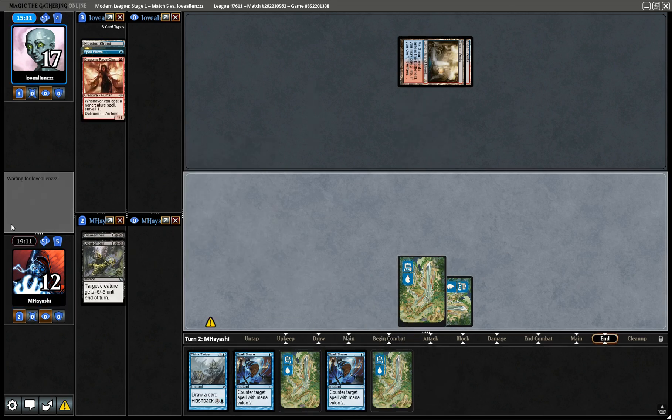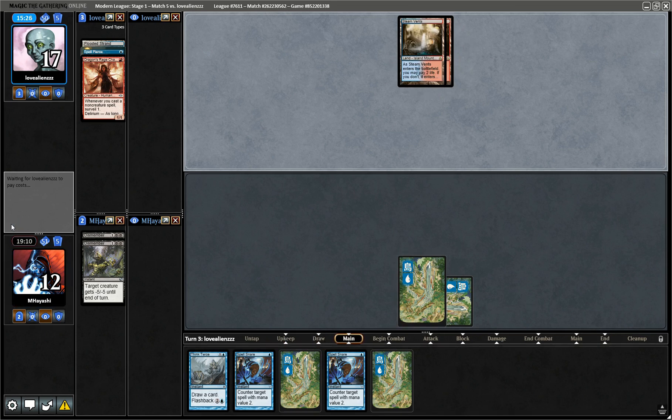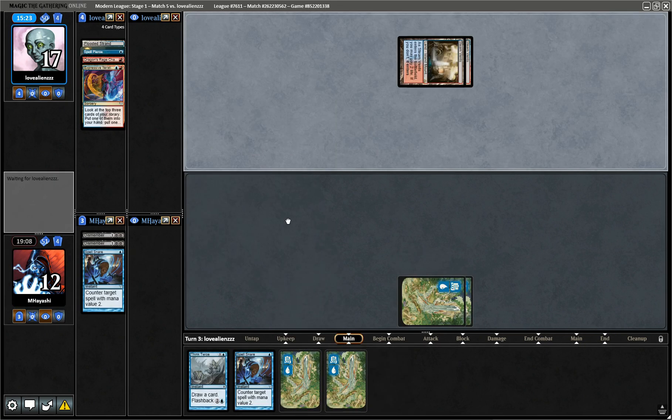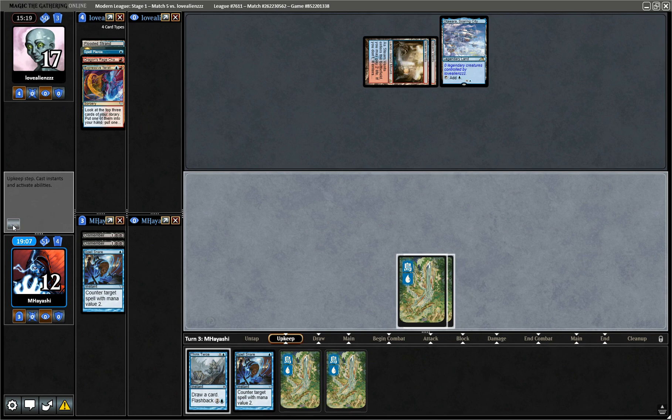Please no Force of Negation — that's a little brutal. Cool. One mana deal eight damage — oh baby, that's what it lived for here. That's what I brought Spell Snare in for more than anything. So sweet.